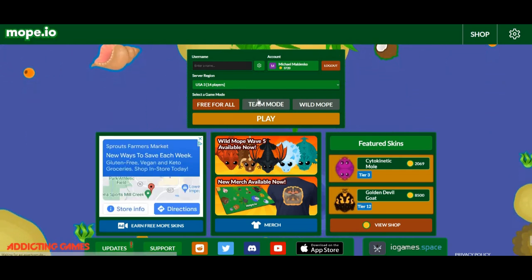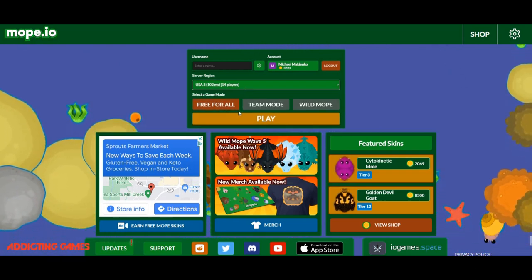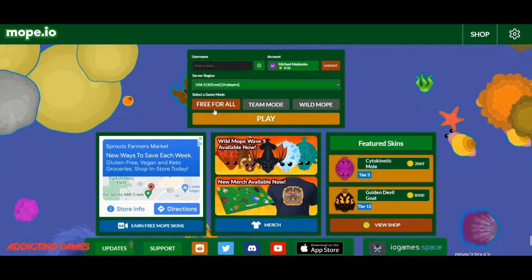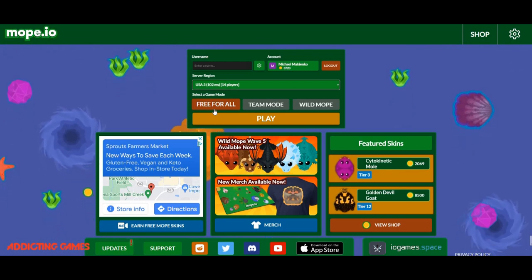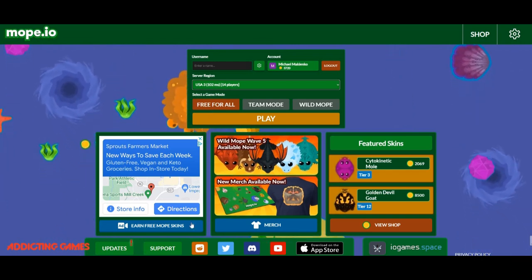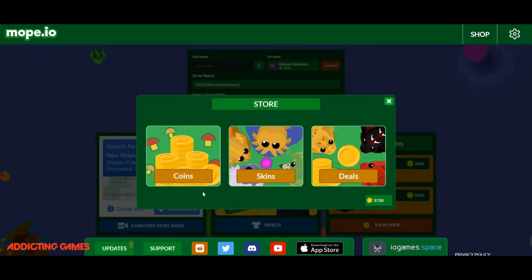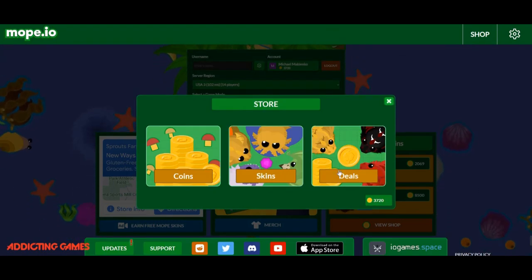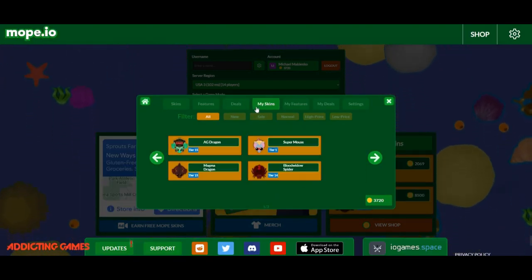Again, there's server region - there's a bunch of servers. And there's game modes: there's free for all, which we're going to play; there's team mode where you team up with another team; and wild mode, I haven't played that. And there's a bunch of merch and free Mope skins - so it's way more complicated. If you click on shop right here there's coins - you can buy coins with real money, and there are deals and a bunch of skins.